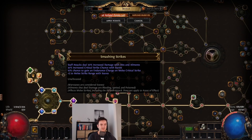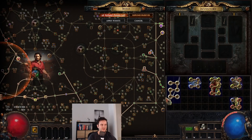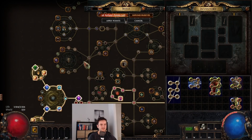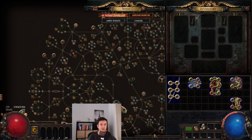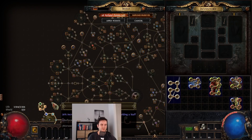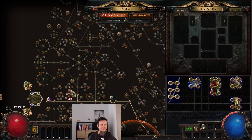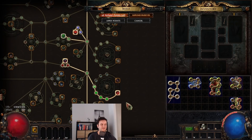Swords give you these damage nodes, while Staves give you Melee Strike Range and Endurance Charges, which is really nice. I would say the best options are either Swords for the damage nodes, or Staves for those nodes here. If you're Staves with Block, we'll talk about that extensively in the Impale version video. Whatever you can afford — high phys DPS, crit, attack speed — you're good to go.